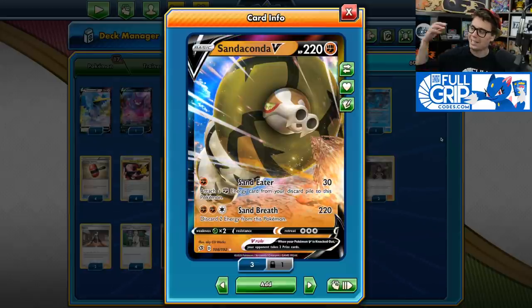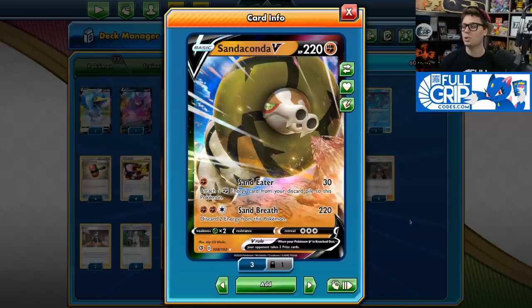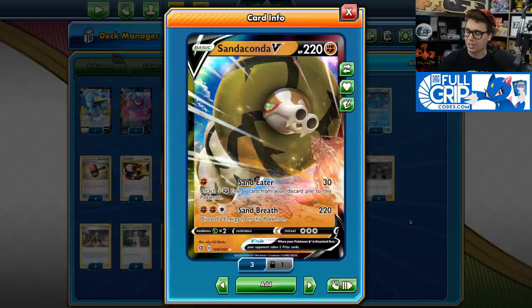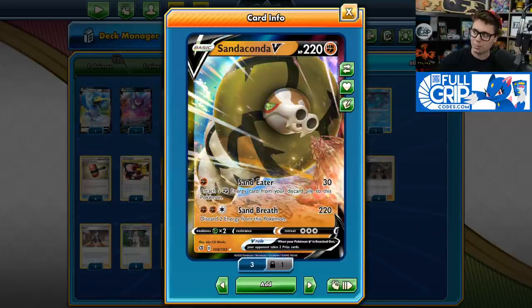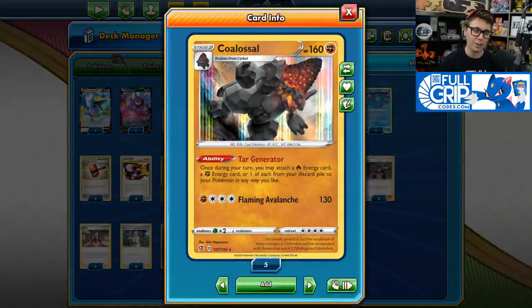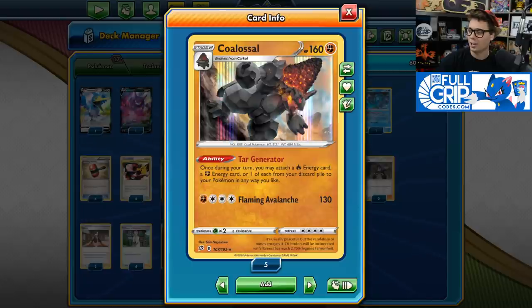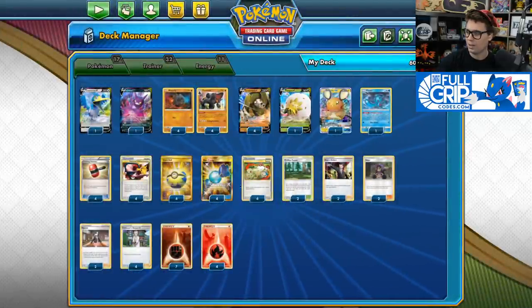Sandaconda V is the main attacker in this deck with 220 HP and its powerful Sand Breath attack, which deals 220 damage for two fighting and a colorless, and you have to discard two energy from this Pokemon. So we pair Sandaconda with Colossal, whose Tar Generator ability allows you to replenish that energy after you've discarded it. Once during your turn you may attach a fire energy card and a fighting energy card — or one of each — from your discard pile to your Pokemon in any way you like. So it's a very good combo.